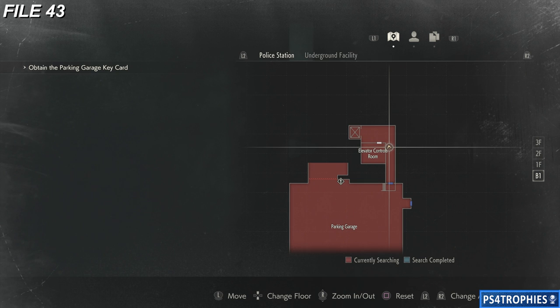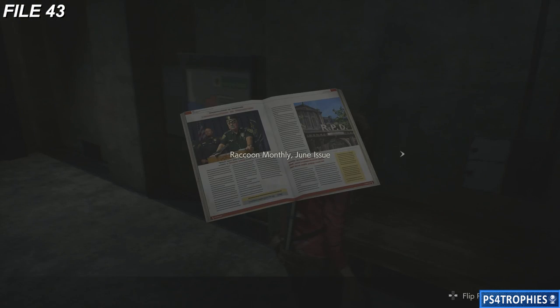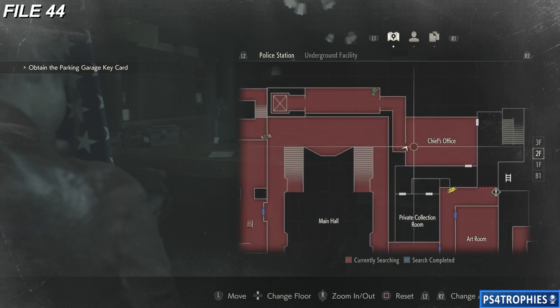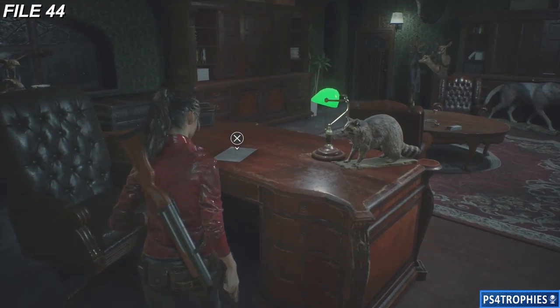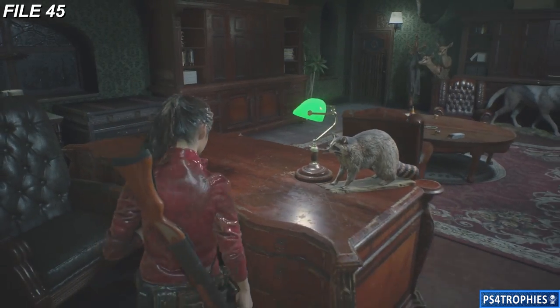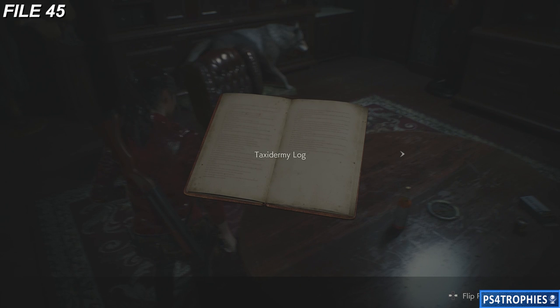Number 43 is going to be in the parking garage area just to the right, right by where you get the map. Number 44 is going to be in the chief's office — there are two collectibles here, files 44 and 45, one on this desk and one on the table. Remember: if you do Claire's campaign first, just get these unique collectibles, then go back and do Leon's run and get all of the rest.